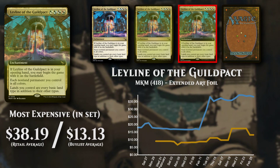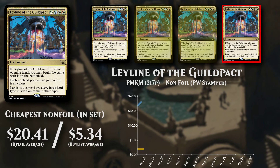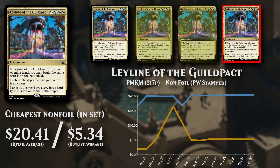The cheapest non-foil set version is from Murders at Karlov Manor promos, and is available to buy at close to $20.00, with poor buy list support at just under $5.50.